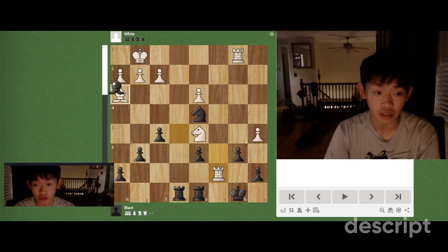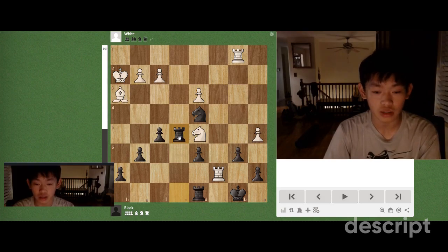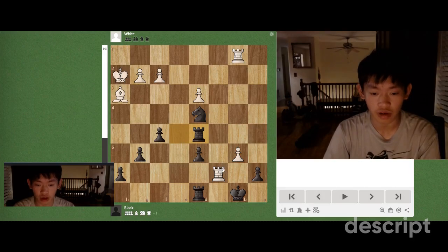We could try something else, like bishop takes h2 check, king takes, and rook e5. But we have to sacrifice a piece for that, and we're not going to do that. For example, even taking on b6 — rook takes d5, and then white can play something like rook takes a7, and white will be better.